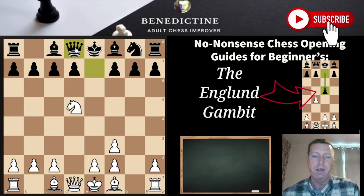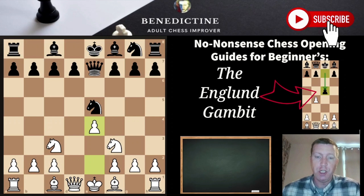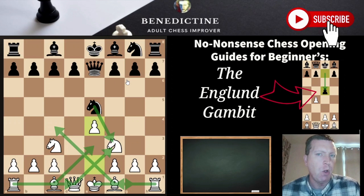From the main position after e4, you don't really need to know much more — just play sensible moves and White has an easy game. For example, if knight takes, we take back with the queen. I'd be looking at developing the bishop at some point, castling, and just continuing with normal logical development. You're just going to be slightly better.